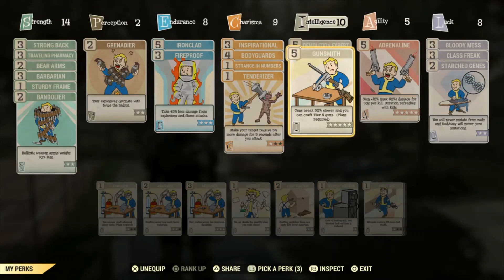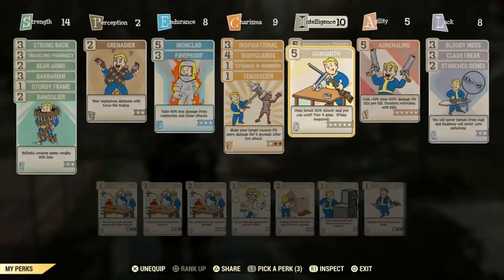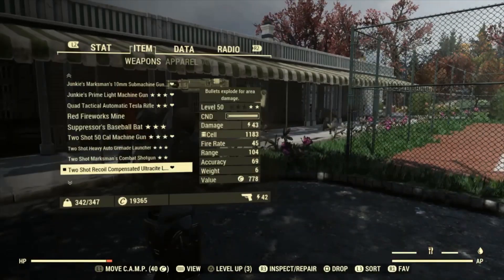Part of the solution is sticking this perk card on — the 'Pressed In Spec' button — which makes your guns break 50% slower. So with this perk card on you can make it last a lot longer. Let me show you what I mean.